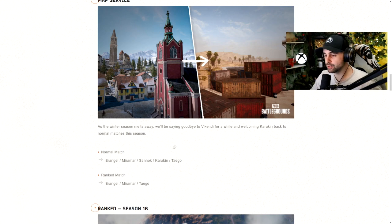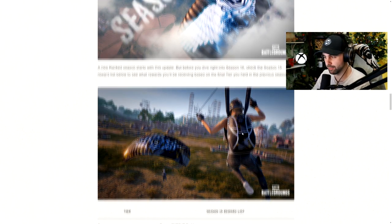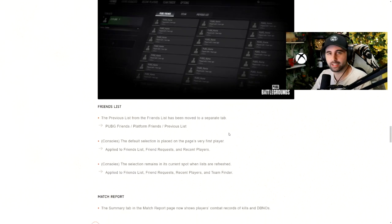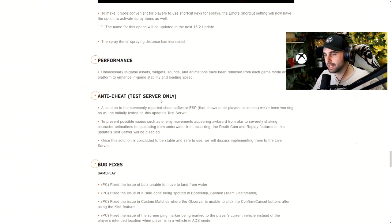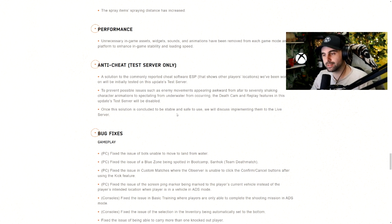I'll skip over the ranked tab — they're just going over some of the rewards, and the parachute looks pretty cool, but this is more for the ranked players who already know what they're getting. There are some UI/UX changes and changes to the friends list again, which I don't feel are worth spending too much time on. There's also a new anti-cheat feature, only available on the test server — it seems like a PC thing — and because of that, on PC the replay mode will be disabled.